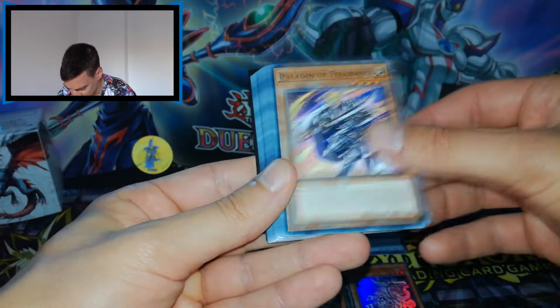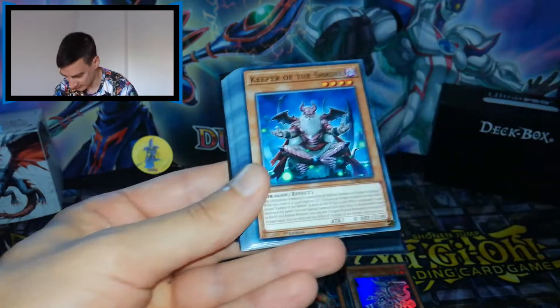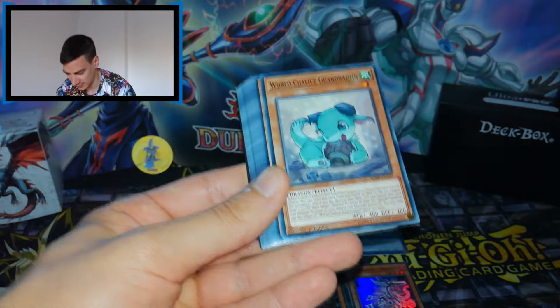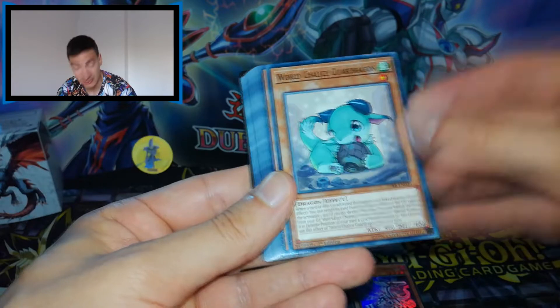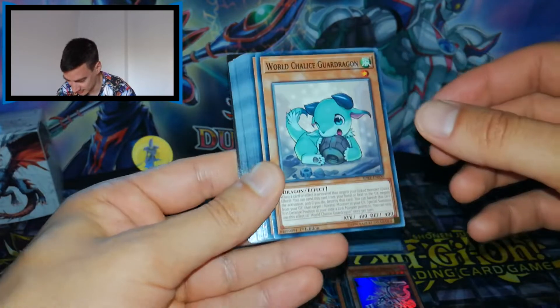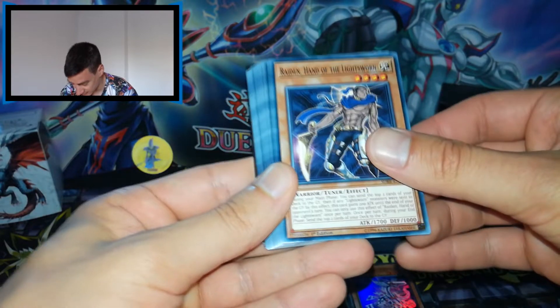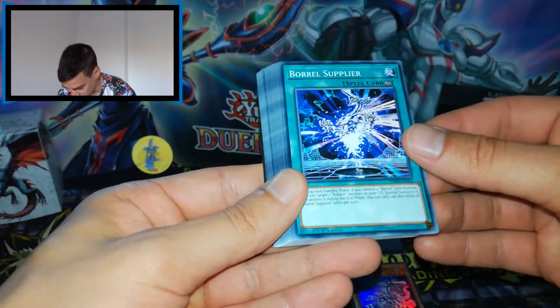Then we have Background Dragon, Labradorite Dragon, Paladin of Felgrand, Dragon of Felgrand, Dragon Knight of Creation — support for dragons of course — Keeper of the Shrine, World Chalice Guard Dragon also in common. I have some copies in ultra. Decent card. Then we have Raiden, Hand of the Lightsworn.